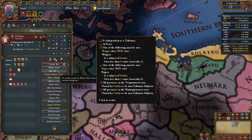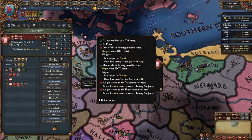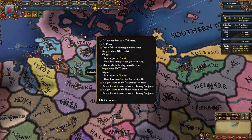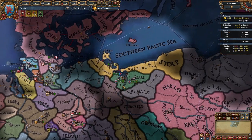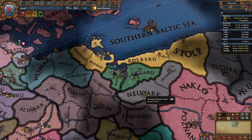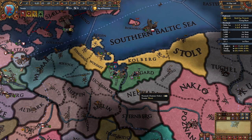On the very next day after you fully annex or vassalize Wolgast, you can form Pomerania, because like I said, you don't even need to core the provinces. Unfortunately, I was never this lucky, but maybe you will be, so why not give it a shot?